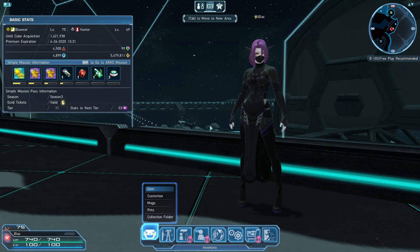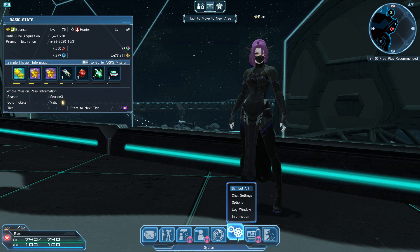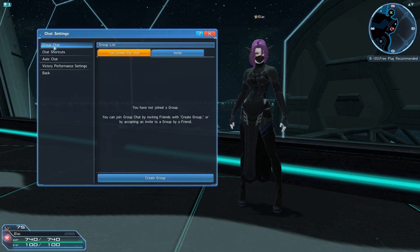Getting right to it, open your escape menu at the bottom, head over to the gear icon, then chat settings, then chat shortcuts at the top left in the popup window.